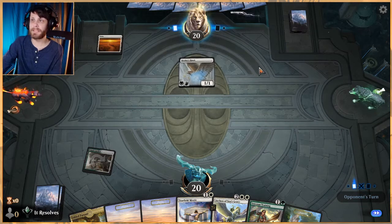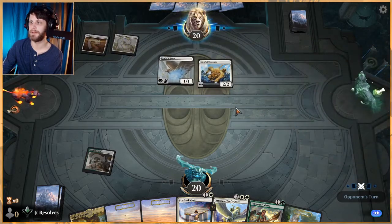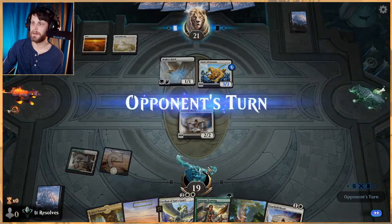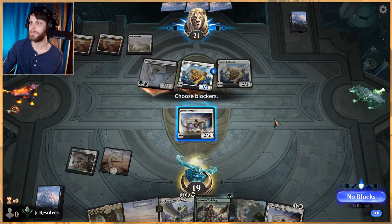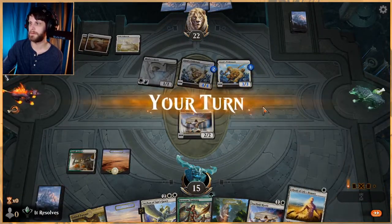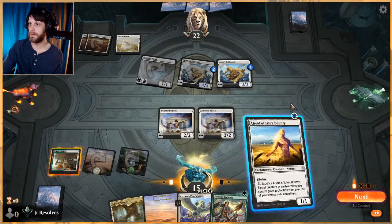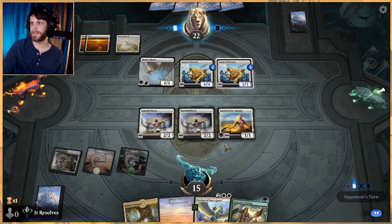We're against maybe Mono White or Blue White. Healer's Hawk definitely makes me think we're against just Mono White life gain. That's fine — it's going to be a very frustrating match, though. Chances are we're going to struggle a bit here, unless we can get Archon down in time where we're just kind of gaining some life on blocks back. We're going to be in a rough spot, but we'll see. Alciad — that's not bad. Let's play you out. Going to pass here.